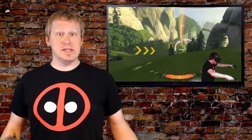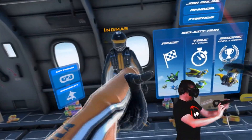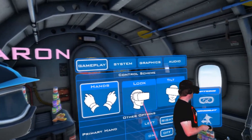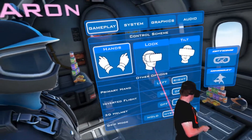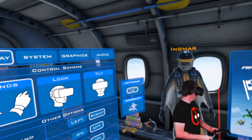The default control method is by holding your controllers out to your side. When you lift them up, you gain air; when you drop them down, you drop. When you want to steer, you lift one arm up and the other one down, and varying degrees determine how sharp all of these movements are. There's also a look-to-move option because this game works in seated, standing, and room scale. So if you don't have room to hold your arms out, you can control by where you look or by tilting your head left and right. Multiple movement options.